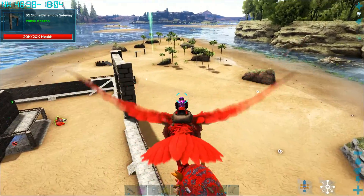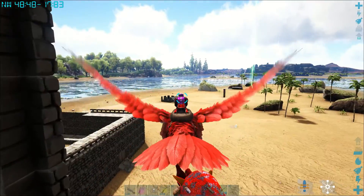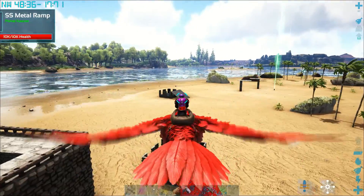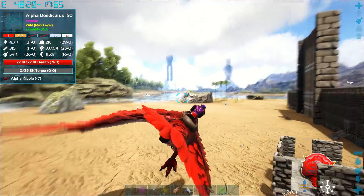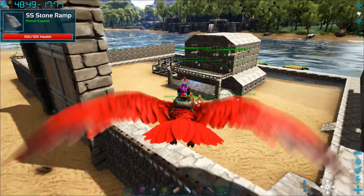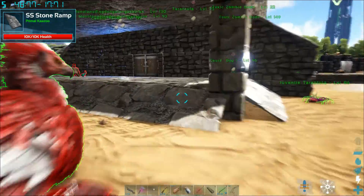Alright, as you can see I'm back at the base. I told my partner I found this and was bringing it back — this will be a lot better for us to collect stone with than that regular Doedicurus. I'm going to drop that thing in a trap, and then I'm going to grab this alpha Troodon and see if I can knock it out with the alpha Troodon. That's what I want to see.